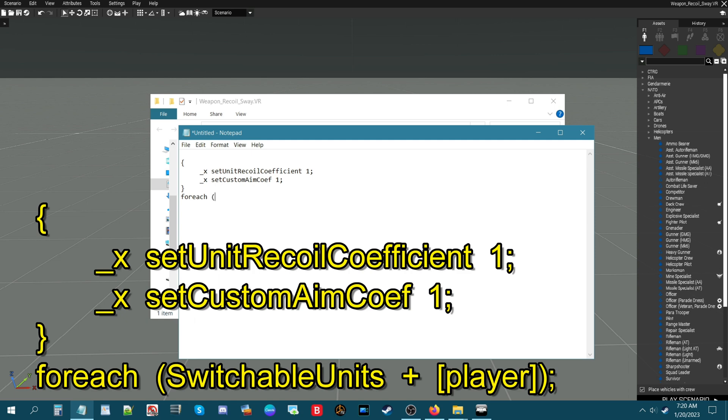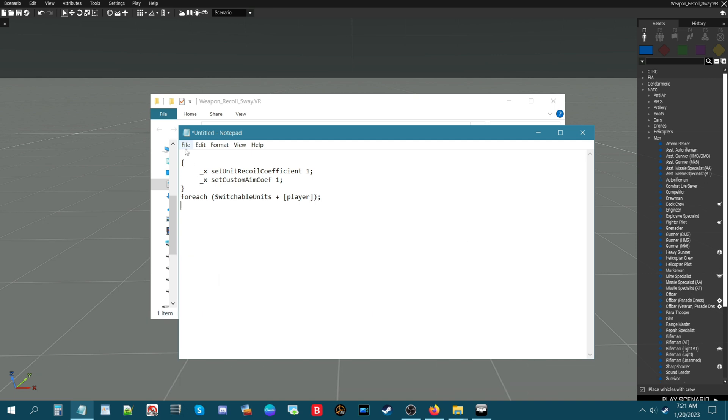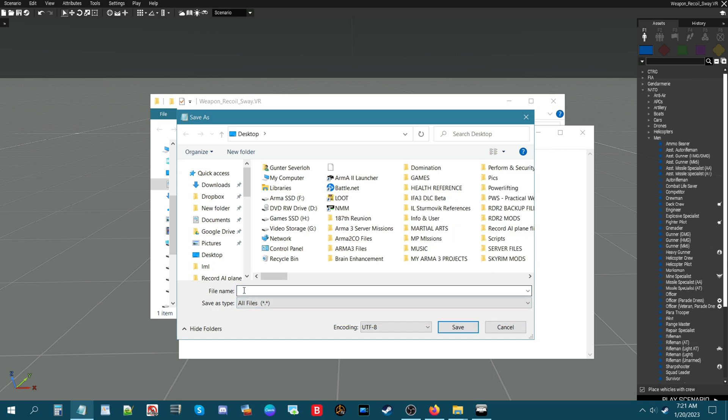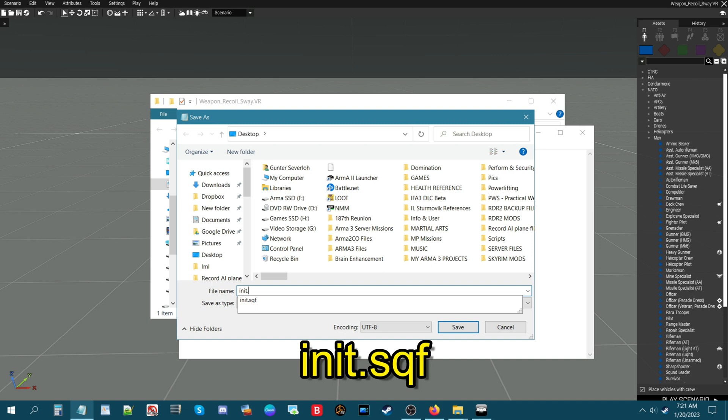Then a closing curly bracket, hit Enter, and put forEach, space, left parenthesis, capital S, switchableUnits, space, plus sign, space, left square bracket, player, right square bracket, right parenthesis, and then semicolon. Now go to File, then Save As, set the file type to All Files, and name this file init.sqf.